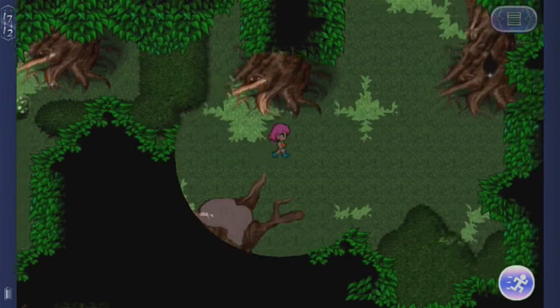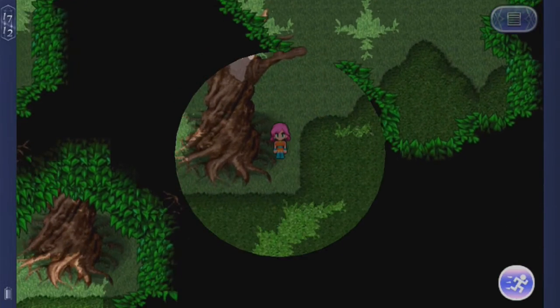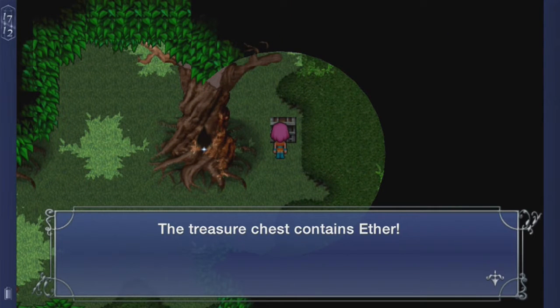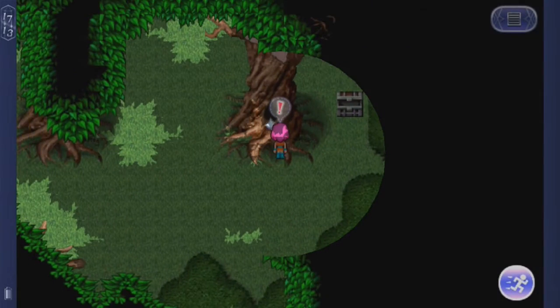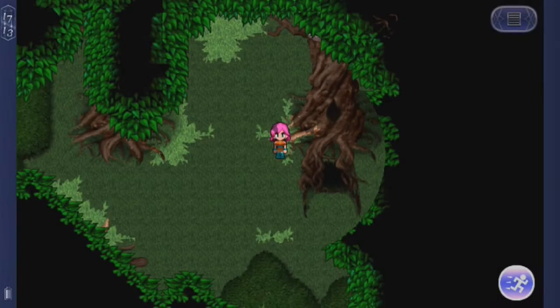Let's go all the way to the east because there's going to be something over here. Further this way — it contains an ether. Alright. Let's go here and examine this place because it'll take us to the next area. Look at that — freaking annoying encounters. Let's simply keep going, and this takes us to part two of the Forest of Moor.